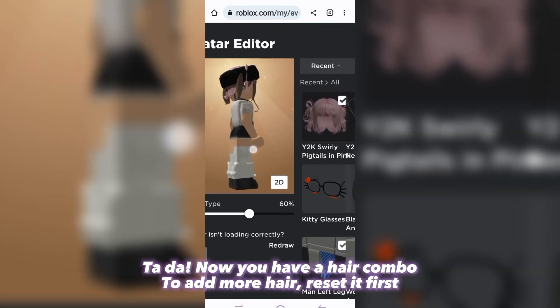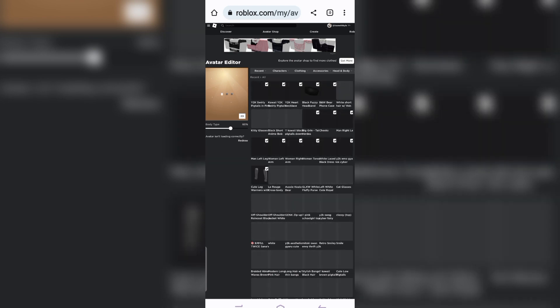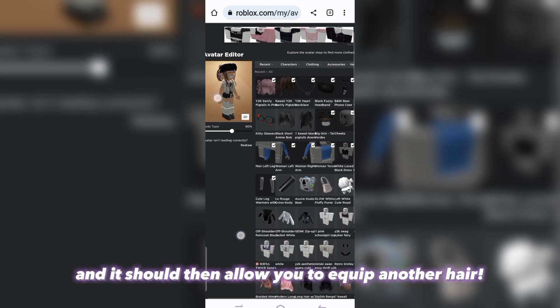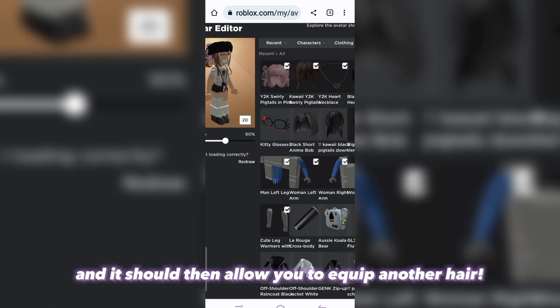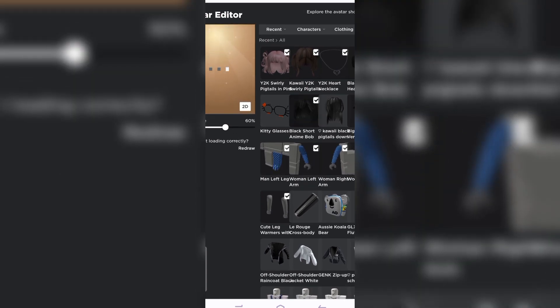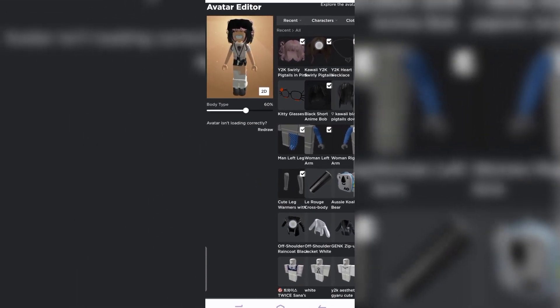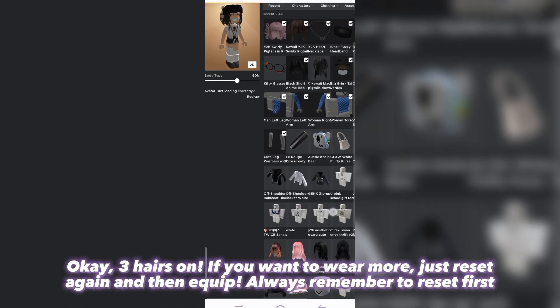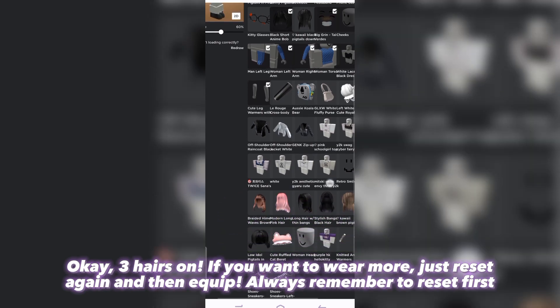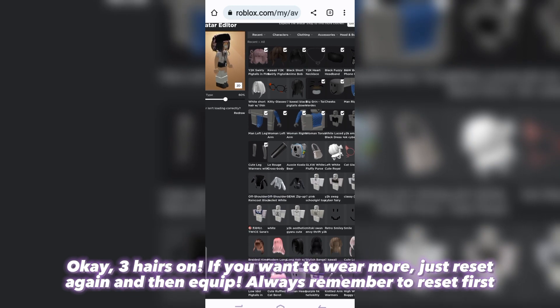To add more hair, reset it first — like this. And it should then allow you to equip another hair. Three hairs on. If you want to wear more, just reset again and then equip. Always remember to reset first.